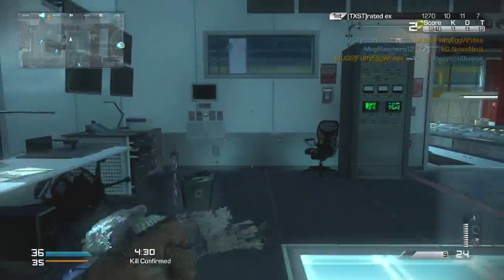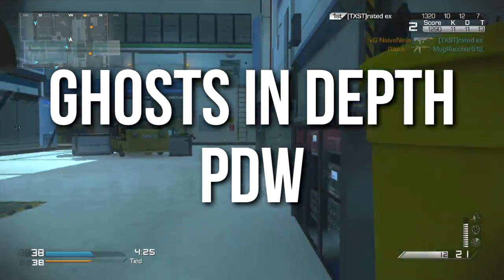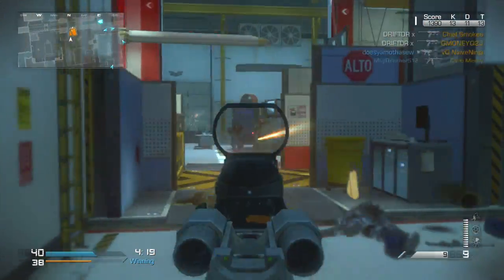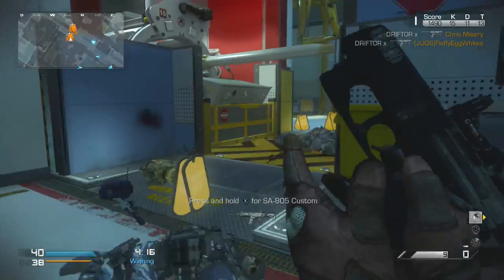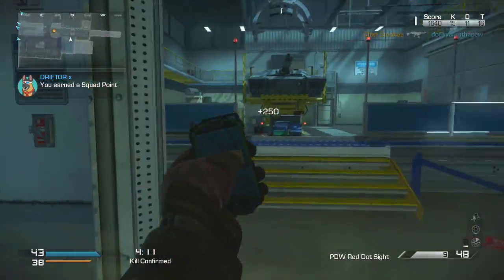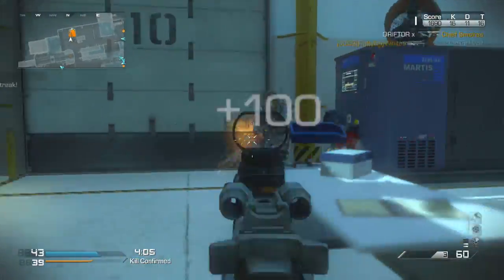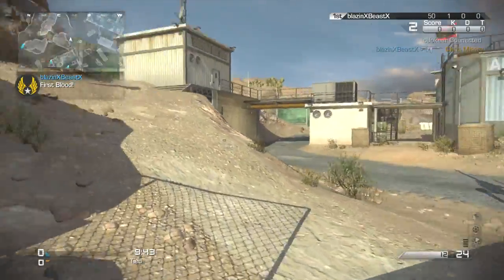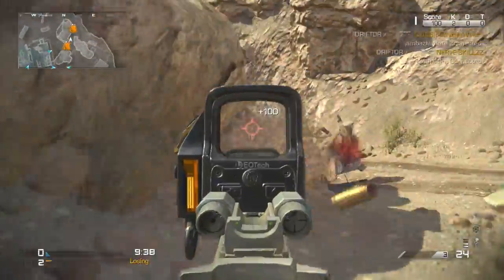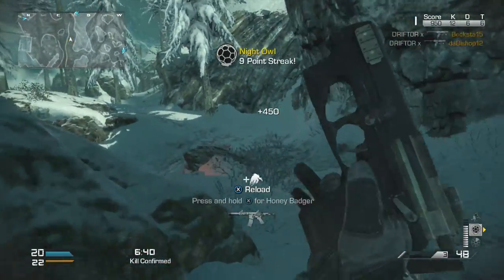Hey guys, Drifter here, and welcome to Ghost in Depth. In today's episode, we're going to be talking about the PDW Machine Pistol. This is in the handgun category in the game, in the secondary weapons, but it is not a submachine gun, nor is it a pistol — it is a burst fire machine pistol. Previously in its pre-release beta state, this was a four-round pistol, but it's recently been changed to a three-round burst pistol, more similar to a 93R or Raffica from other Call of Duty games. The gameplay you're going to see is me using this handgun in a variety of unusual situations and attachments, focusing mainly on optical attachments, but also barrel and magazine-altering attachments.